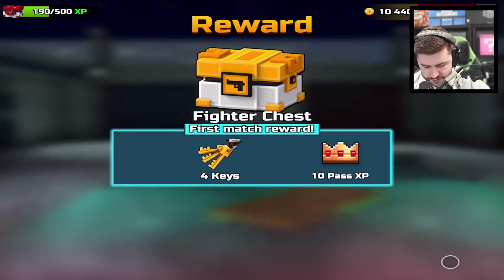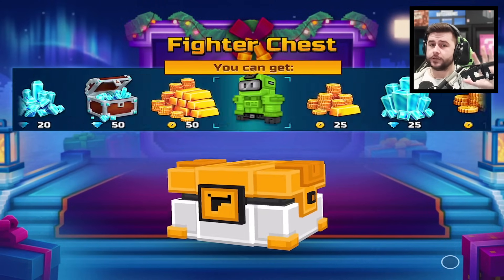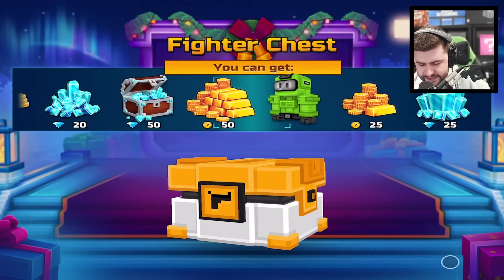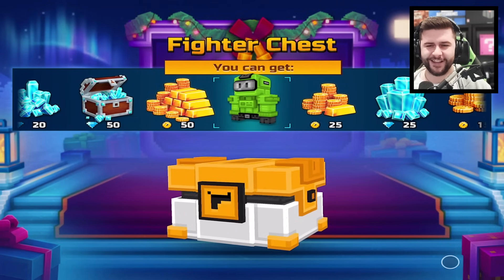Let's go — 30 XP, keys, coins. I'm still on the hunt for the other weapons. What did I risk it for? Give me the skin — yes! I'm trying to get all the Among Us skins.